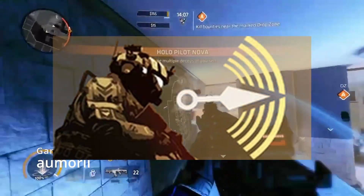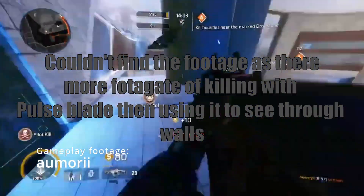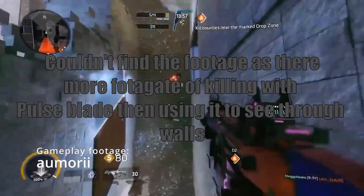Pulse Blade — an ability that makes enemies visible through walls for all of your team. The knowledge of the enemy's location might not be the most useful, as fast players might still win a one-on-one encounter.